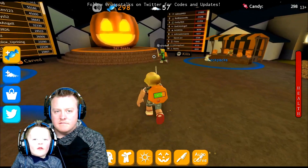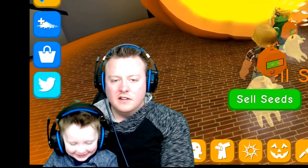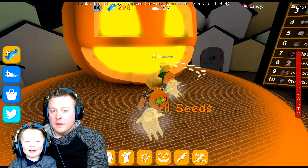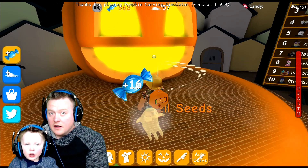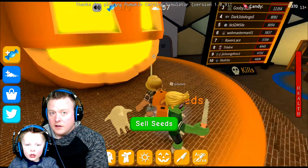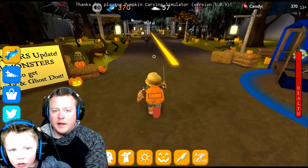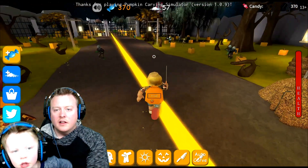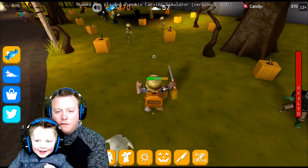Alright, let's go sell your seeds. Alright, sell your seeds — here we go. Peter, you almost have enough candy to get the new carver sword. Let's do a couple more and then we'll be good to go. We're at 370 and you need 425.